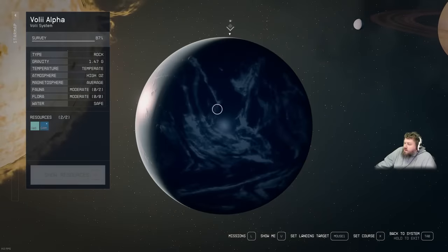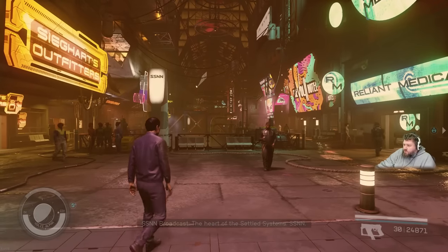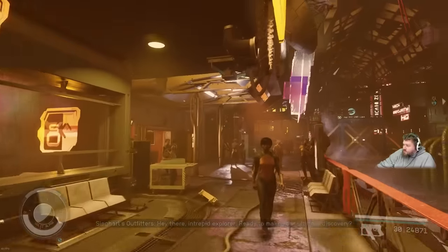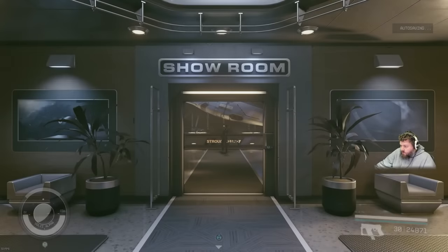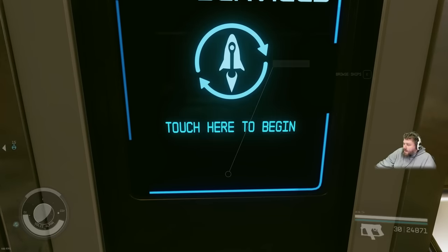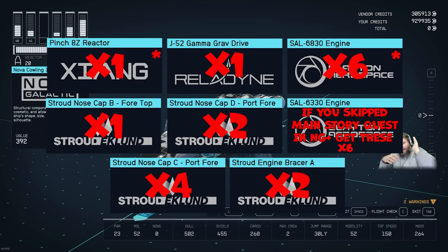Clicking on Volii Alpha, rotating the planet to find Neon Core, then clicking land. Once here, look left and walk around — there's a Stroud store with the sign set far back, but it's visible in the window. Head inside, ignore the greeter, look left and access the terminals. Hit View/Modify, go to Ship Builder — your shopping list should now be on screen. Asterisked items must be bought here and cannot be purchased at your outpost.